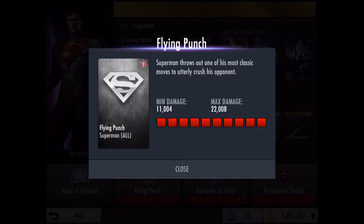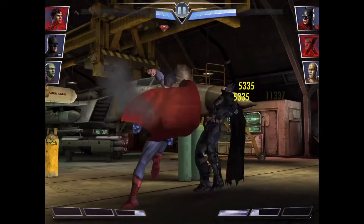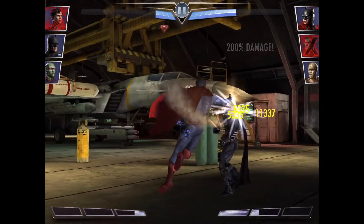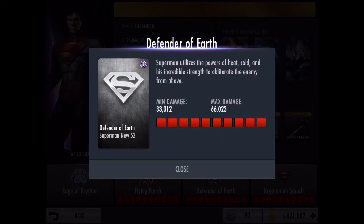Now on to his special moves. His first special move — we've all seen it before — it's Superman's flying punch. Superman throws out one of his most classic moves to utterly crush his opponent. Because this guy is such a good Superman, it's the more powerful flying punch where Superman has two extra punches at the end, in contrast to the normal flying punch which is just one big punch.